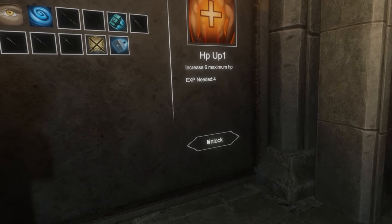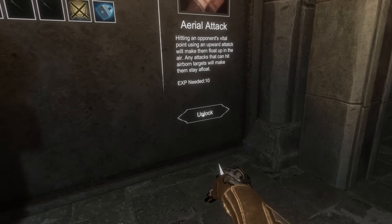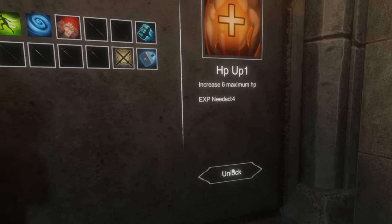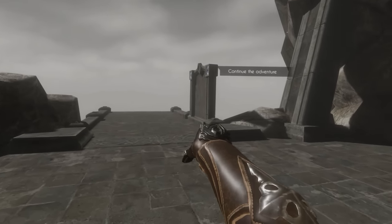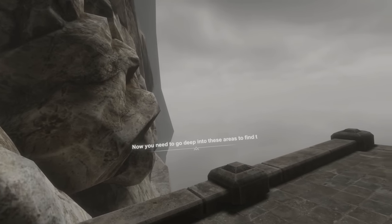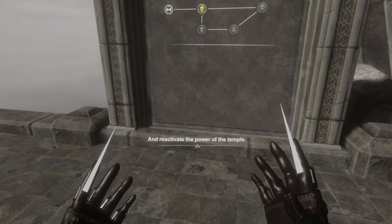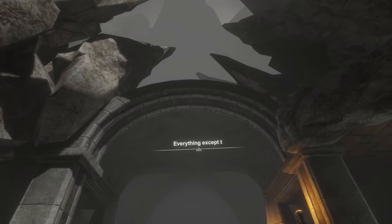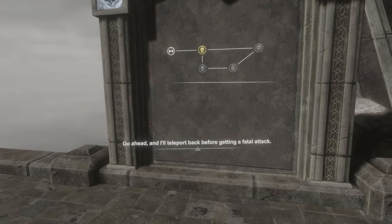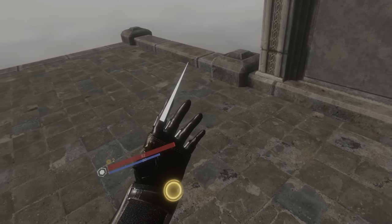We're going to get some HP for sure. I might need more of that. We have that permanently. We're going to need more health. This tablet will show you the areas you can go to. Now you need to go deep into these areas to find the lost artifact and reactivate the power of the temple. Everything except the artifact will not be brought back. And I'll teleport back before getting a fatal attack — so I come back here instead of dying.